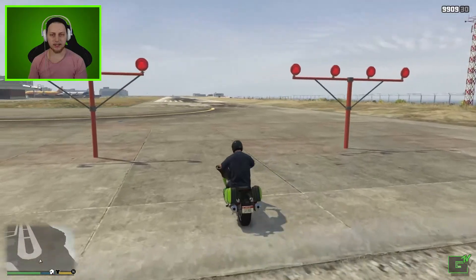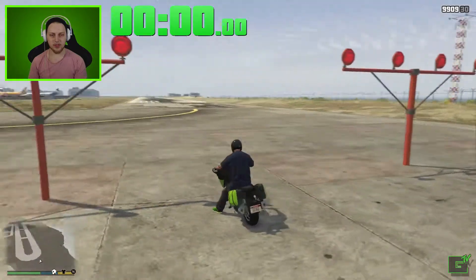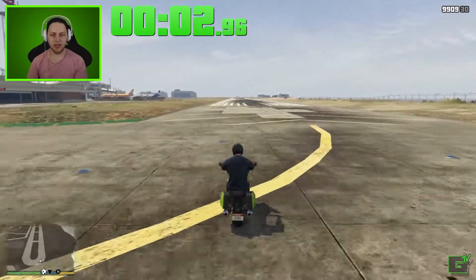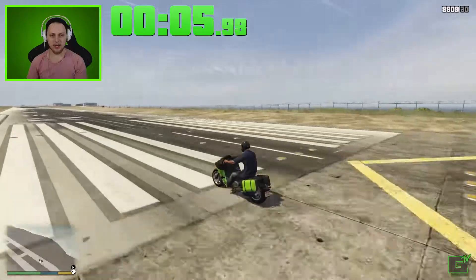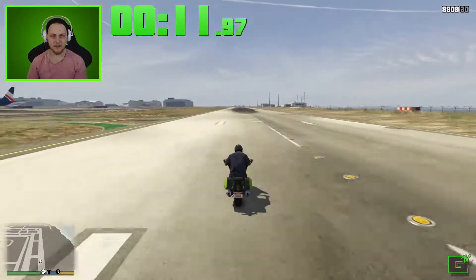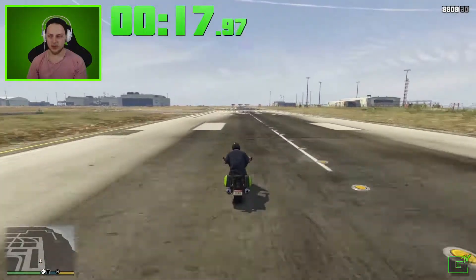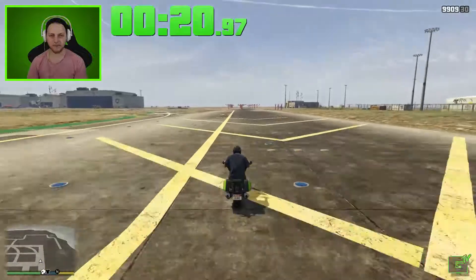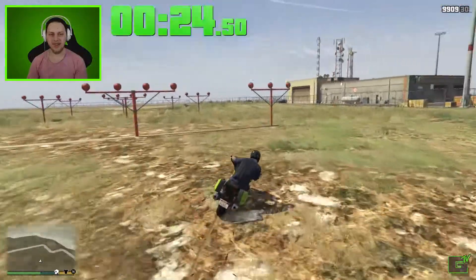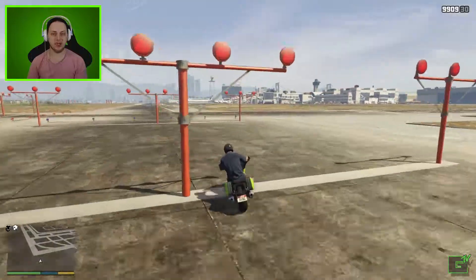Okay, so here we are. Let's get that timer up and going — starting the race in three, two, one, and there we go. Let's see if we can pop the wheelie on this guy. I don't think we can — I think it's too heavy for that, actually. So I'm just going to lean forward instead and see what kind of time we can get. We're coming up on 18 seconds, 19... and we're going to stop the timer there. So 24 seconds to drive with the motorcycle fully stock.